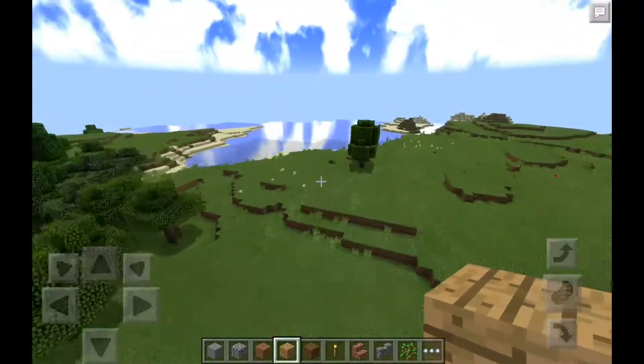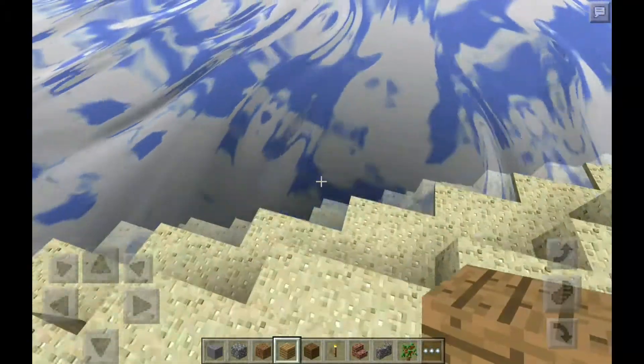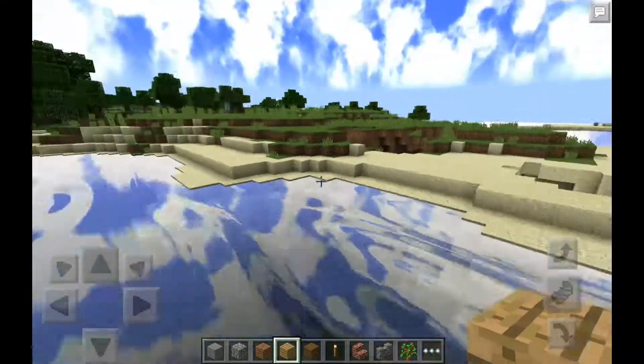I'll put down some planks — they have 3D textures that just make it seem a bit more real. The skies just look gorgeous, and let me find some water because the water is just absolutely beautiful. As you can see, the clouds are reflected in the water — man, that is beautiful.